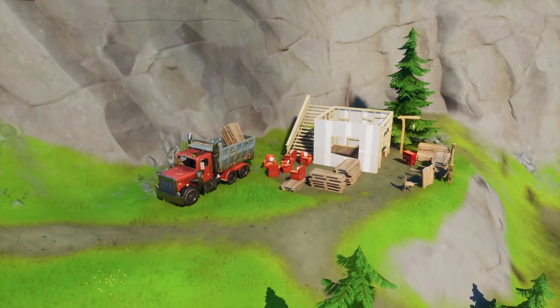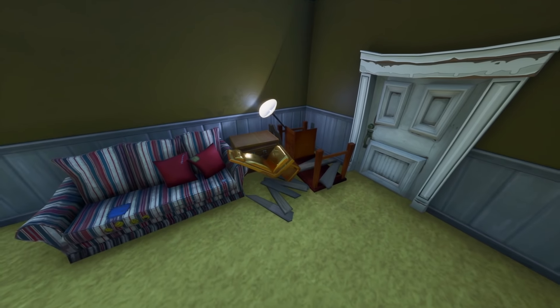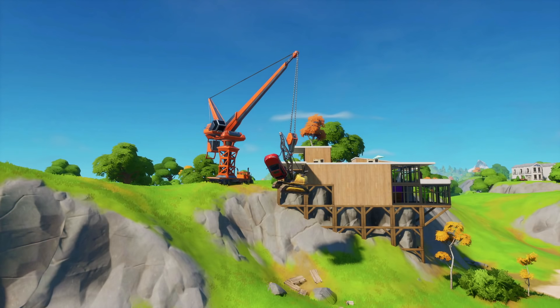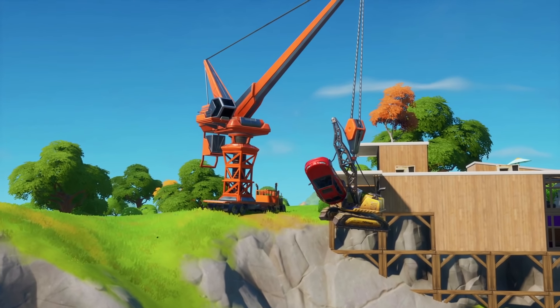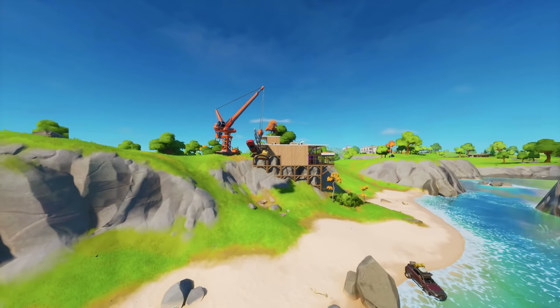Definitely something interesting which we should all keep our eye on in the Fortnite community. Midas' chair hasn't moved — little change for you guys right there. We also have the crane itself, which hasn't moved either. It still remains in the exact same spot, so no changes over at those spots.